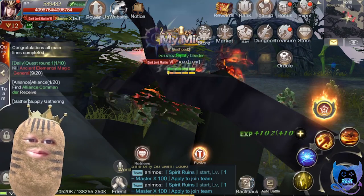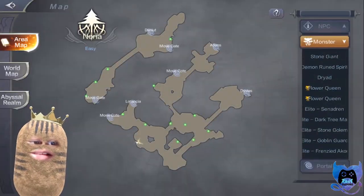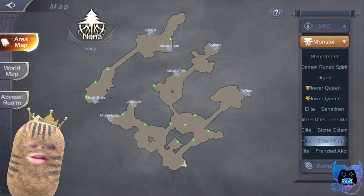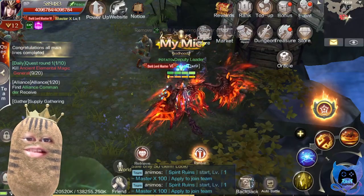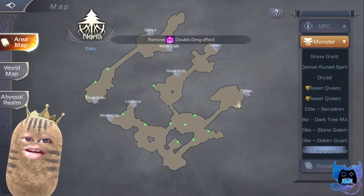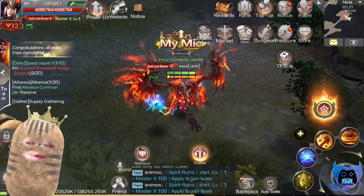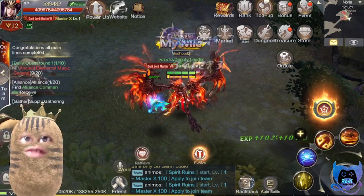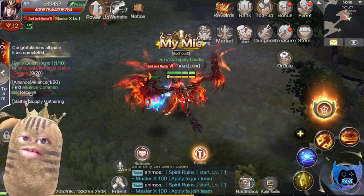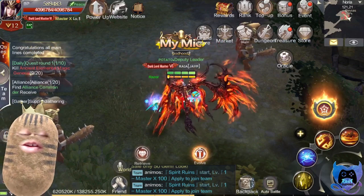The next way is by farming your elites. Elites actually spawn every 10 to 20 minutes depending on the elite spot you're trying to farm. There are likely people already farming these spots, but once you farm elite maps you can get around five to ten diamonds per drop, so this is a good way for you guys to earn diamonds.